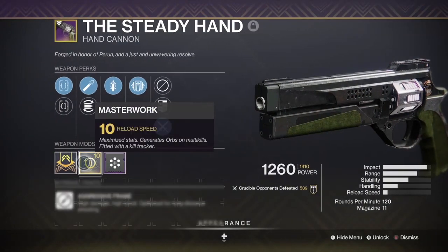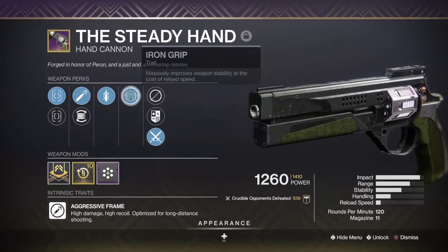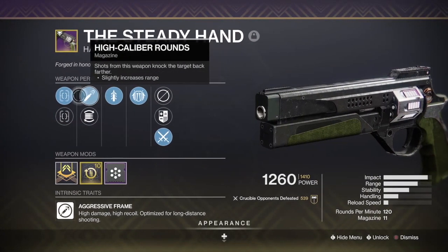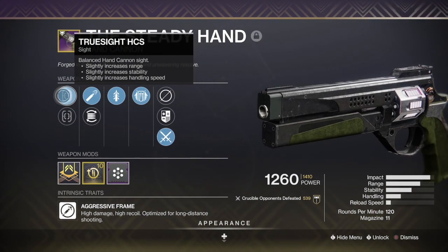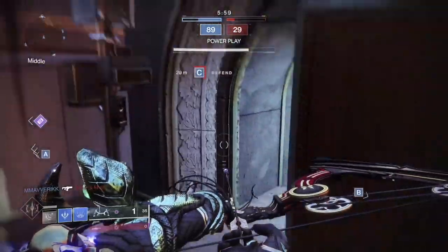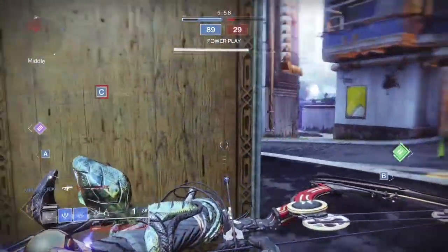Then we have my favourite hand cannon at the moment: The Steady Hand, the 120 rounds per minute weapon of the moment, obtainable in the Iron Manor. My roll comes with Quickdraw, which makes this lethal when combined with the bow. Due to its awful reload I use Backup Mag, which gives me 11 rounds per mag.